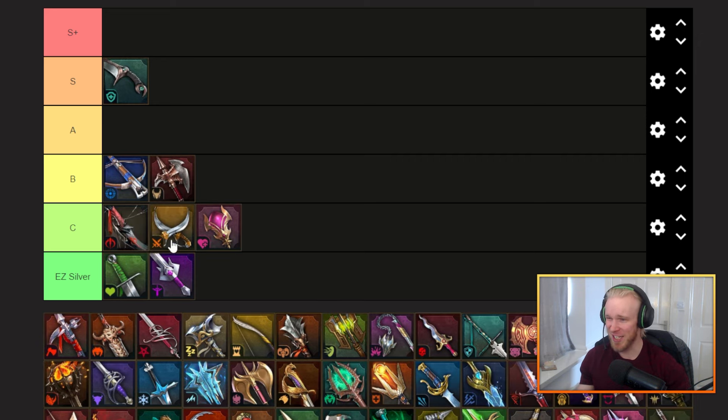Next up, critical strike chance — I think this one goes into C tier. It's not quite an auto-sell, at least super early on when you're still struggling to meet stat checks and trying to hit 100 crit on some of your nukers like Armage, where having 100 crit chance is really important and tough to do until you get better quality gear. The crit set can do a little bit of work for you early on, but it falls off very very quickly and is probably easy silver for most people.